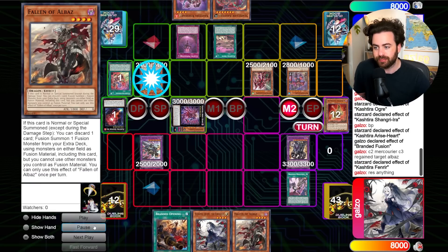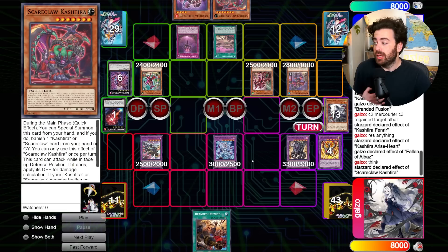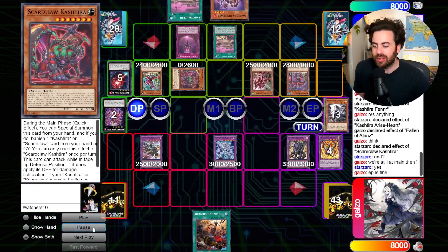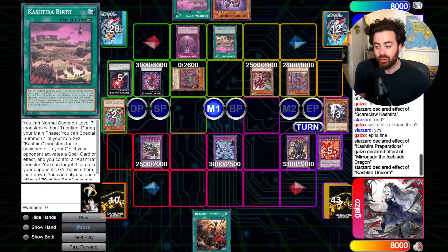They still have an active Fenrir. I go for the line I wanted since I still have a normal summon. They go for Fenrir targeting the Regained, attach Albaz — normal. This is a solid way of playing through this board. They did banish Lubellion off the top with Unicorn so it was really hard to go for Dragoon. You could pop with Dragoon but I'm not sure what the correct line was — leave a comment below.